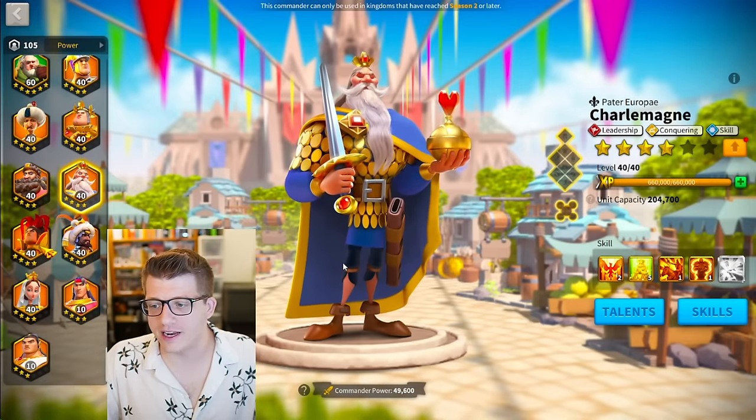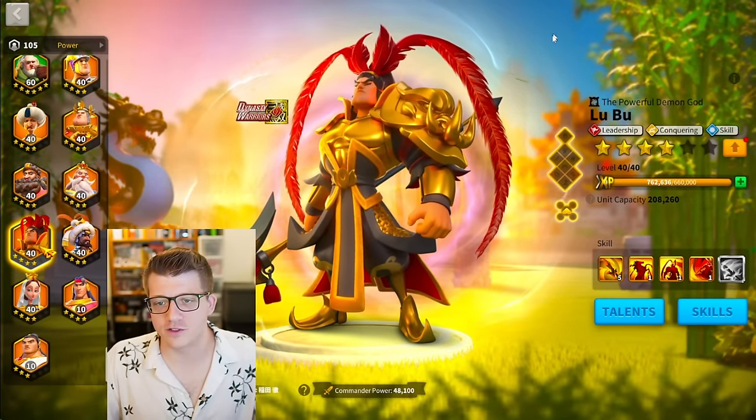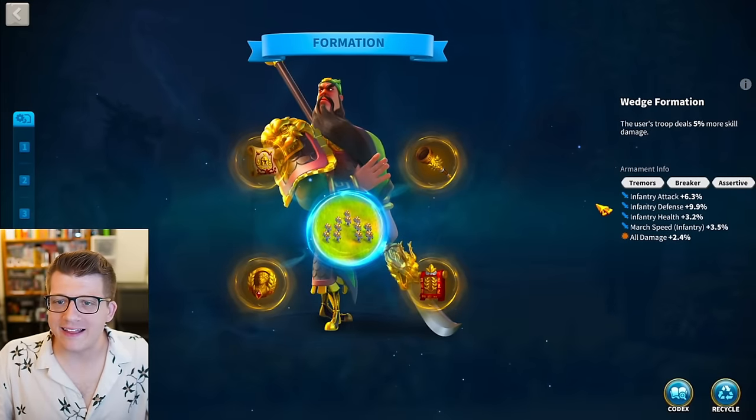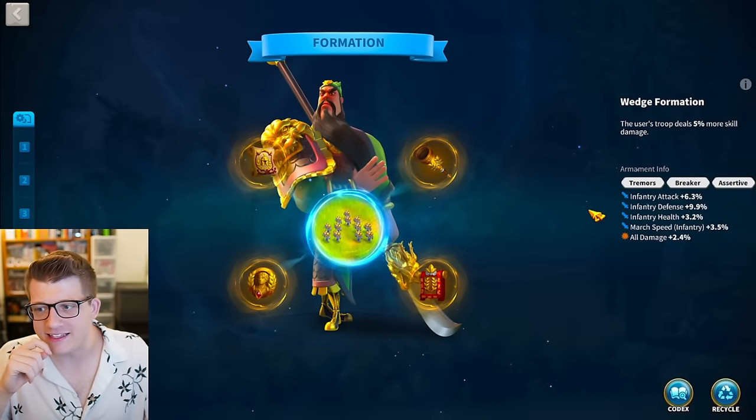He did unlock Eleanor, Lapu Lapu, and Charlemagne at 2-5-1-1 - I think that's just for bastions and support skills. Now let's take a look at the armaments.